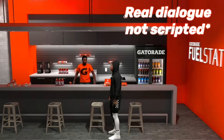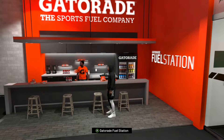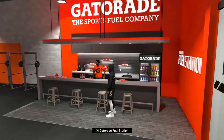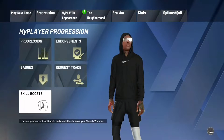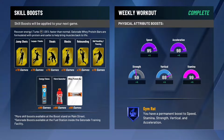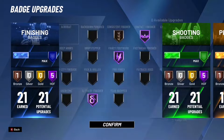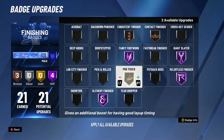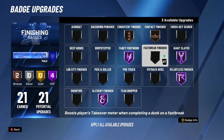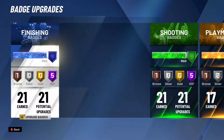Gatorade guy always taxing, you feel me. So anyways, you're going to want Gatorade for this as per usual, make sure you got your boosts. One thing we also got to focus on here, which is super random, is that you need contact finisher. You're gonna want at least bronze — you can put it hall of fame, I run it hall of fame — but you want at least bronze if you can have it.